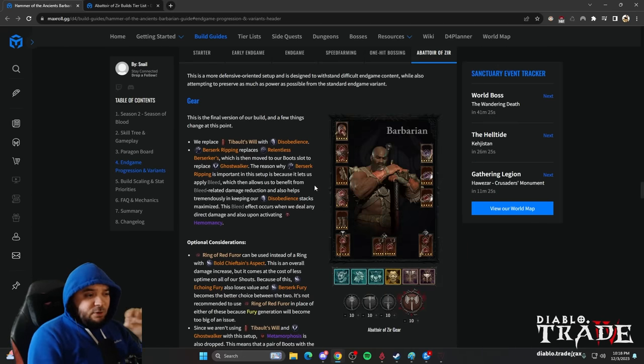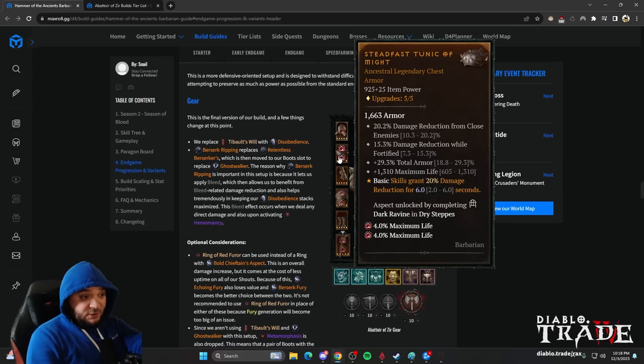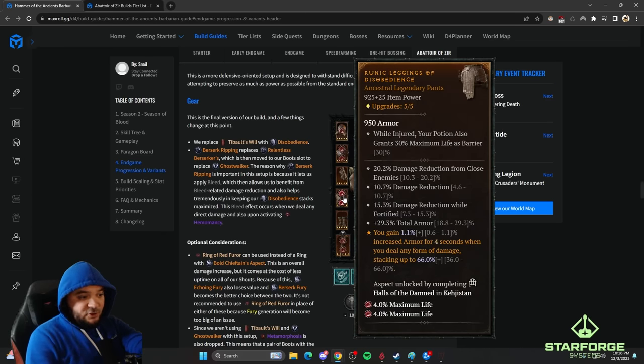To hit 13,000 armor, you need Disobedience and the armor roll on the chest. If you drop Tibalt's Will, you can take armor on the pants plus a bunch of damage reduction, you'll stay alive and hit the cap easily. There is a way to potentially keep Tibalt's Will which will be shown later.